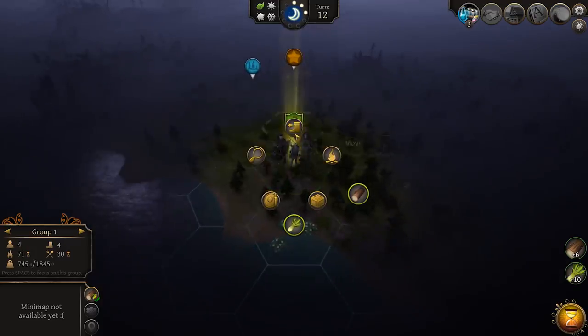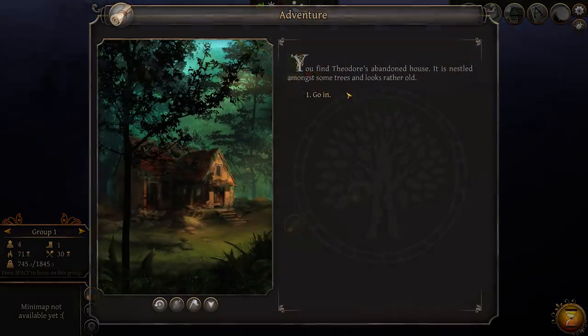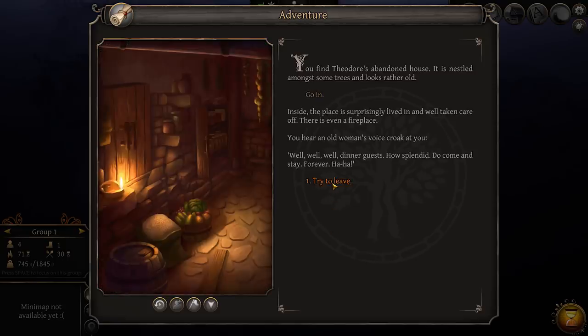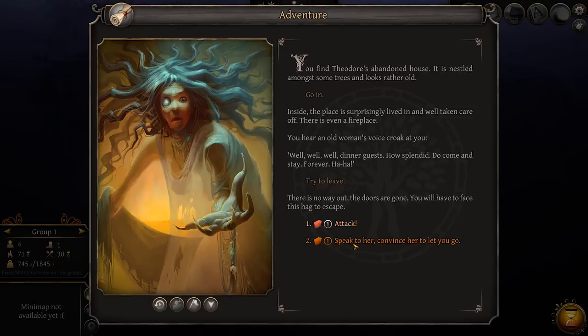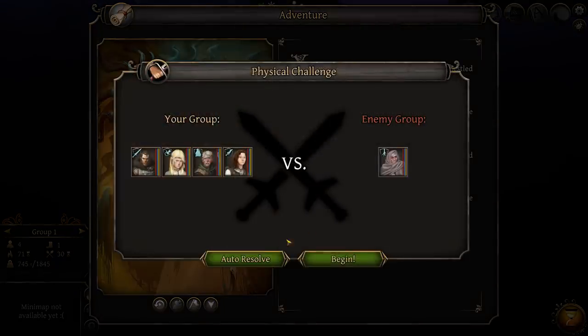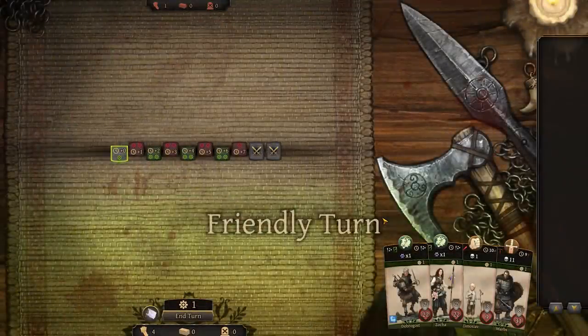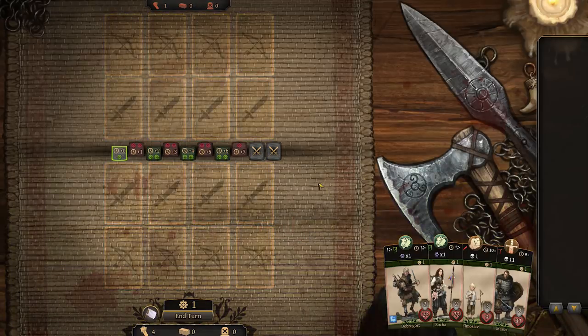We find Theodore's abandoned house nestled among some trees. Going in, we encounter a witch who invites us to stay forever. Now we can attack or speak to convince her to let us go. Let's attack — I'll show you how combat works. There's a very interesting auto-resolve in this game: I can press auto-resolve and the game will show me the outcome, then I can accept that outcome or go into manual combat anyway. It shows a victory with grave injuries. Let's resolve manually to show how combat actually works.